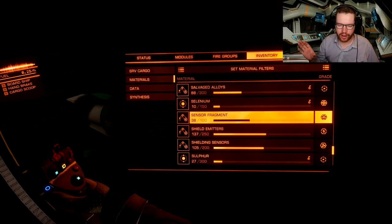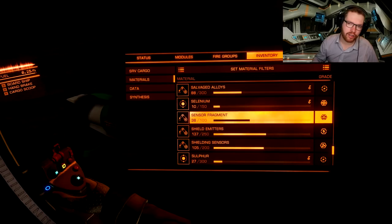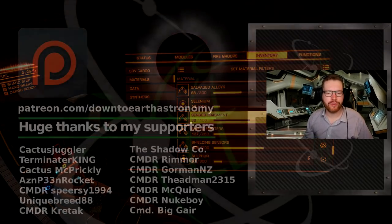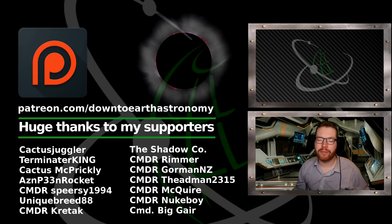Just some final notes: the sensor fragments are materials, which means you will not need corrosive resistant cargo racks. Pick up some extras while you are here because you might need them for something else. As soon as you have your 25 units it's just about heading back to the Palin Research Center, handing in the fragments, and you are now good to go to engineer your thrusters — which I guess is why you decided to unlock Professor Palin. If you found this video useful remember to subscribe to the channel, give the video a like, and until next time I will see you guys in space.